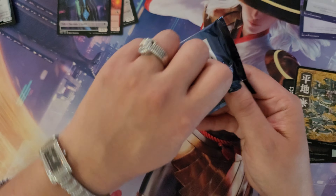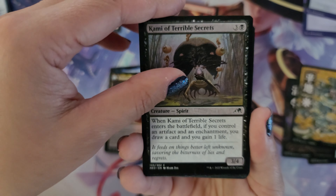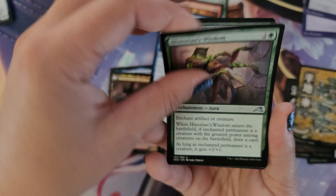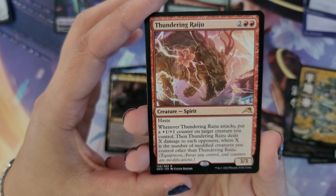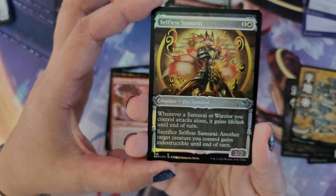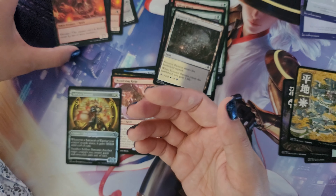Our final sixth pack — hopefully this will have the showcase Wandering Emperor, that would be great. Contents: Aki War Paint, Bamboo Grove Archer, Mnemonic Sphere, Kitsune Ace, Kami of Industry, Kami of Terrible Secrets, Coiling Stalker, Gift of Wrath, Boseji Reaches Skyward saga, Anchor to Reality, Historian's Wisdom, and Spinning Wheel Kick. The rare is Thundering Raiju, a Spirit creature, 3/3 haste. Whenever Thundering Raiju attacks, put a plus one plus one counter on target creature you control, then Thundering Raiju deals X damage to each opponent where X is the number of modified creatures you control other than Thundering Raiju. The foil is a Selfless Samurai — beautiful fox artwork with incredible detail, a really pretty card. Scoured Barrens is the land.